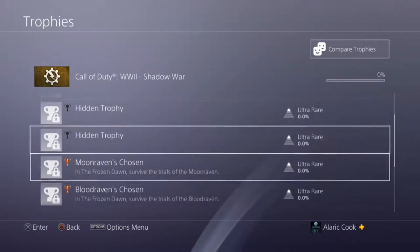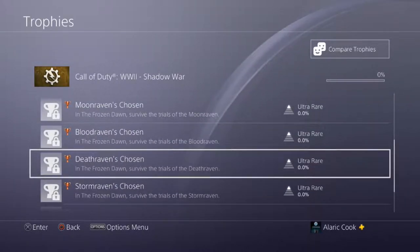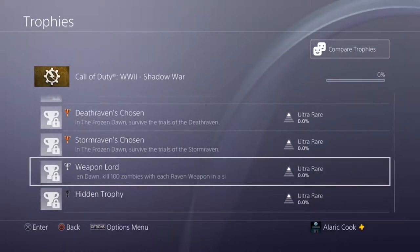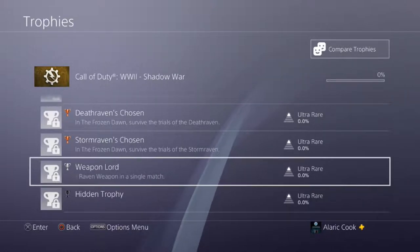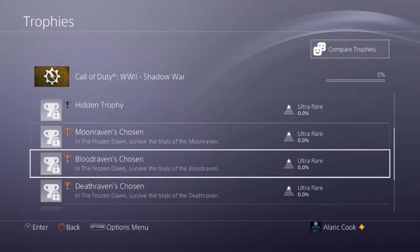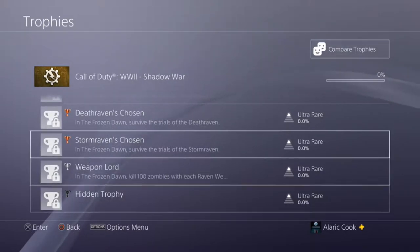We have three hidden trophies. Then we have Moon Raven's Chosen — in the Frozen Dawn, survive the trials of the Moon Raven. Blood Raven's Chosen — survive the trials of Blood Raven. Death Raven — survive the trials of Death Raven. Storm Raven — survive the trials of the Storm Raven. And Weapon Lord — in the Frozen Dawn, kill 100 zombies with each raven weapon in a single match, which sounds hard but maybe not.